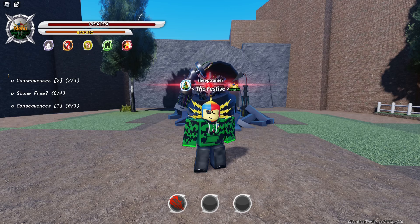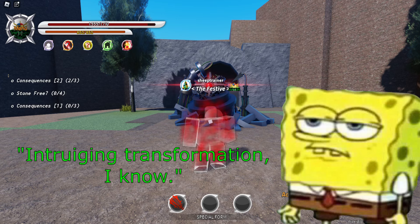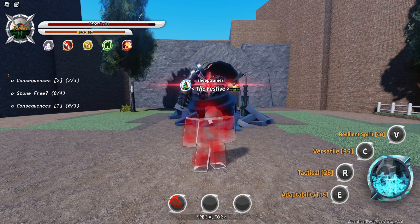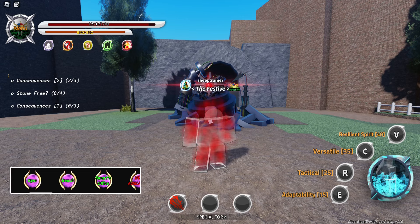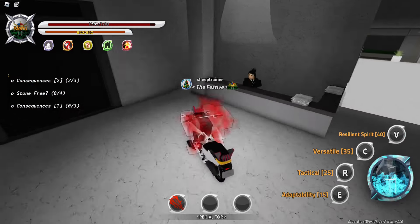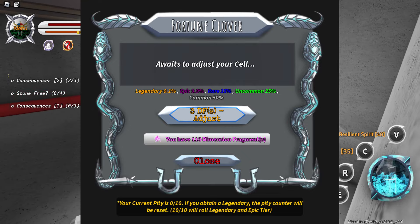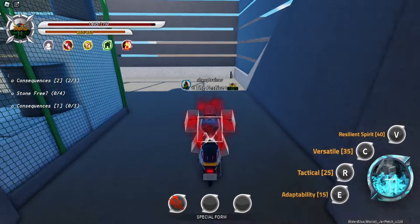Hello everybody and welcome back to another episode of Rider World, where today we'll be showcasing Human's intriguing transformation. In order to get Human, you just have to get to the smart office, teleport there, then go over to this guy, talk to him, and you can spin for your undead. That's really all you have to do.